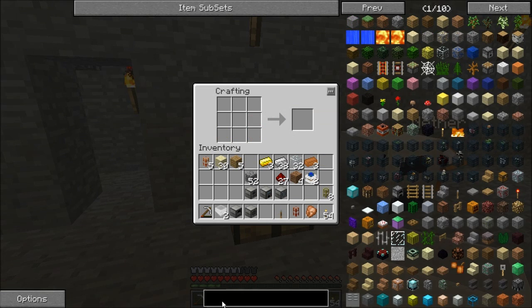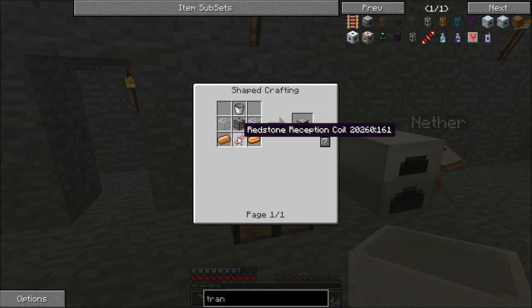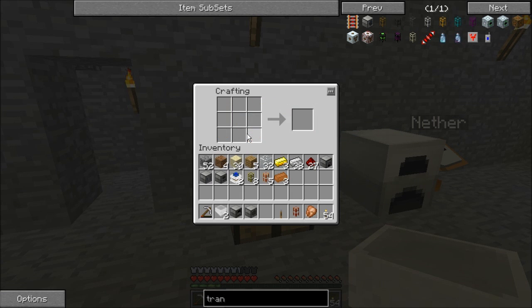The last one we need is the liquid transposer, which is another bucket, another redstone reception coil, another machine frame, two more pieces of glass, and two more copper ingots. We'll do a little bit of that, combine with that, put those together — copper, glass — need another bucket — bucket, machine frame, coil, copper, glass — gets us our liquid transposer.